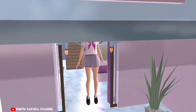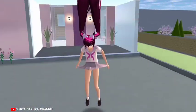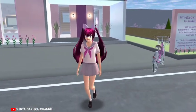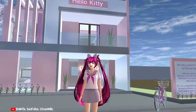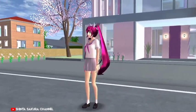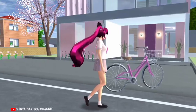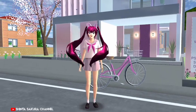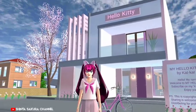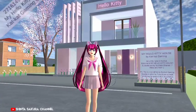Nah teman-teman aku bakal tunjukin lagi dari depan rumah, area dari rumah Hello Kitty ini ya teman-teman. Tuh cute banget loh, cocok juga dijadiin di drama Sakura ya. Dan juga ini tuh ada sepeda berwarna pink bawaan dari front ID rumah Hello Kitty ini ya teman-teman. Dan gimana nih, seru banget kan. Nah teman-teman sampai jumpa kembali ya. Dadah.